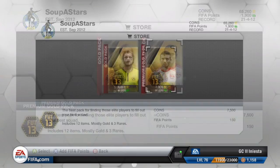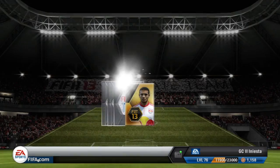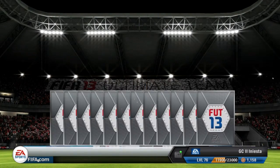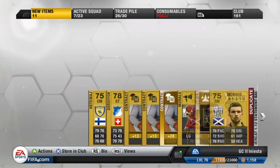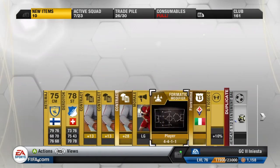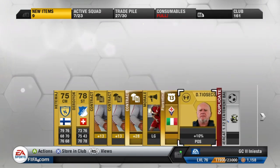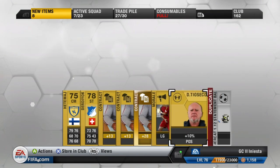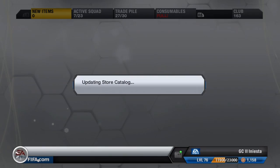Coming up to our second to last pack — not the best of packs either. But we do get Joe Cole. He isn't the best of players and we didn't get any rares in this one. We did get Morrison in that pack, and a 4-4-1-1 formation card which I send to the trade pile. We get a Fiorentina badge as well and a few contracts, but I have to discard them because I don't have room.